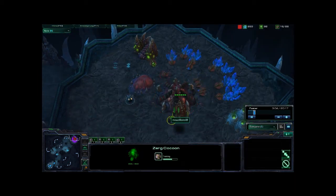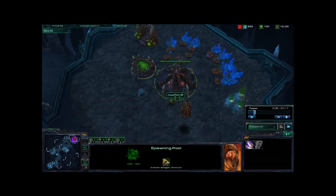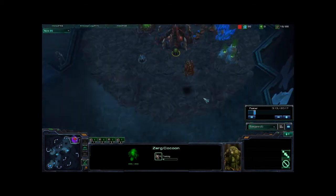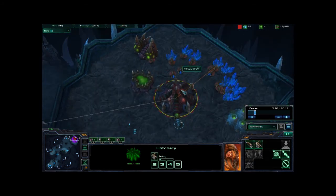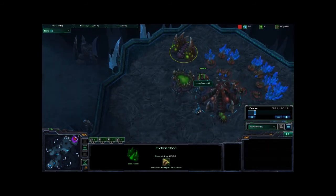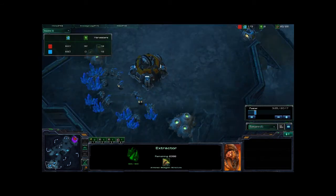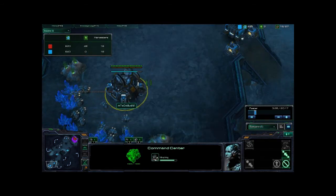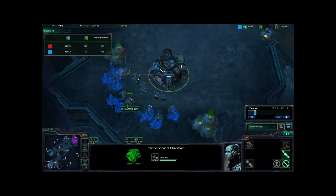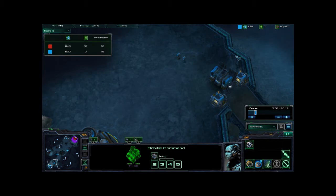Maro has no Zerglings yet because his spawning pool is not out, but we may be seeing some soon, or just more workers. He's doing great keeping up on Overlords, he's got a pretty good surplus, and he's getting a lot of workers. He has gas here producing pretty good, but it does not have full workers on it — just one. They're tied right now at 16 and 60, and it looks like he's going to get that orbital command, which will increase his mineral income significantly above Maro's.